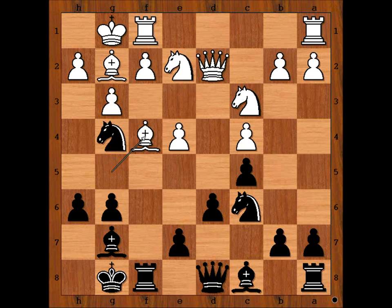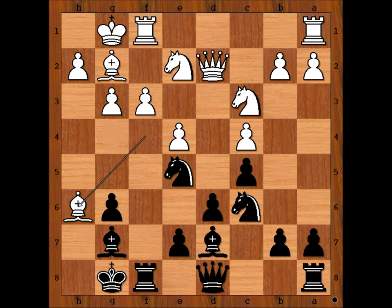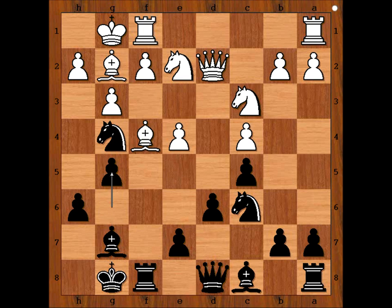And Niko played g5. If for example bishop to d7, then after f3, the knight must move, and then bishop takes on h6. So we have g5, bishop to e3, black to move. What would you do? I think the first move that comes to mind is knight takes bishop — but Niko had something different in mind and played queen to e8.